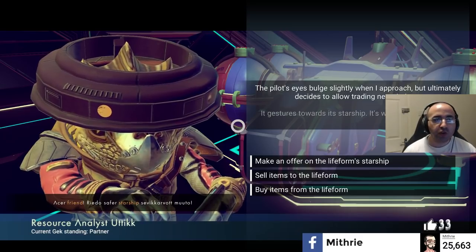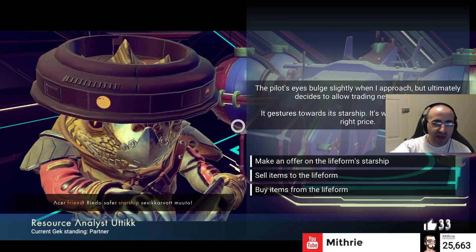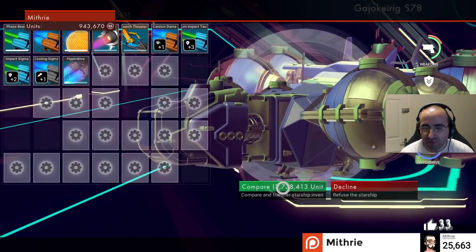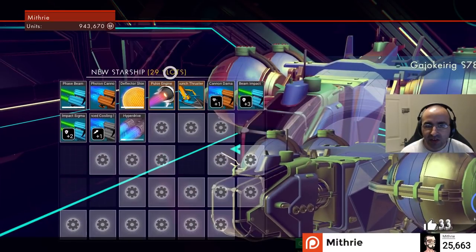The reason you want money in this game is because you can use it to buy better airships. Take this airship for example — it looks nice. This airship is worth 3.7 million and has 29 slots, and this is towards the beginning of the game, just the very first space station I've been to.